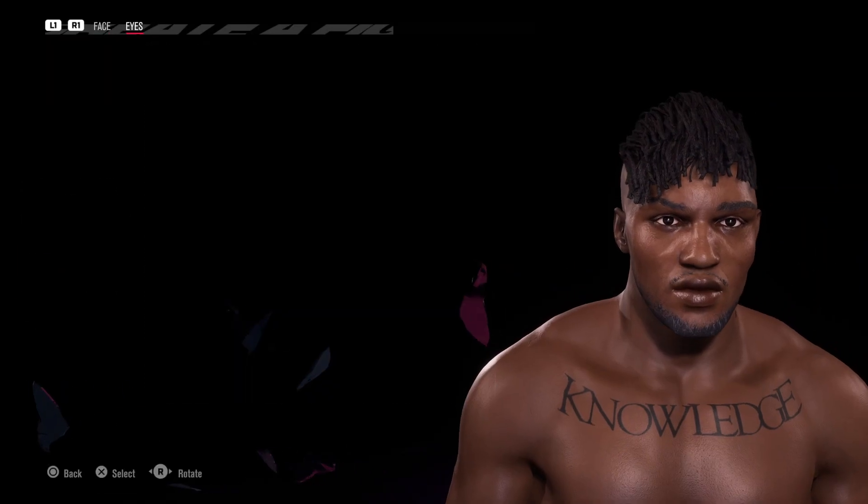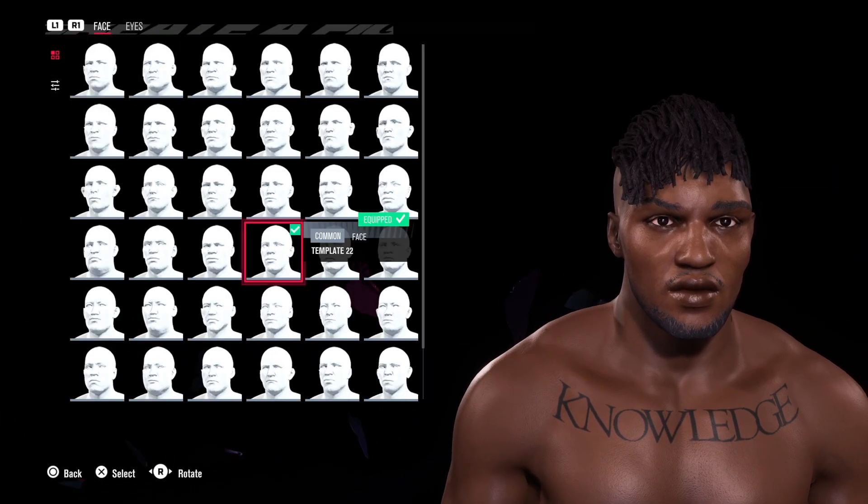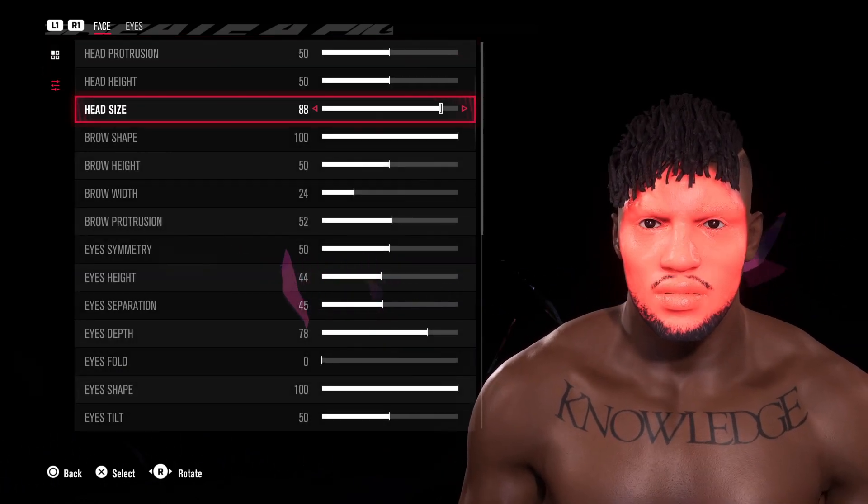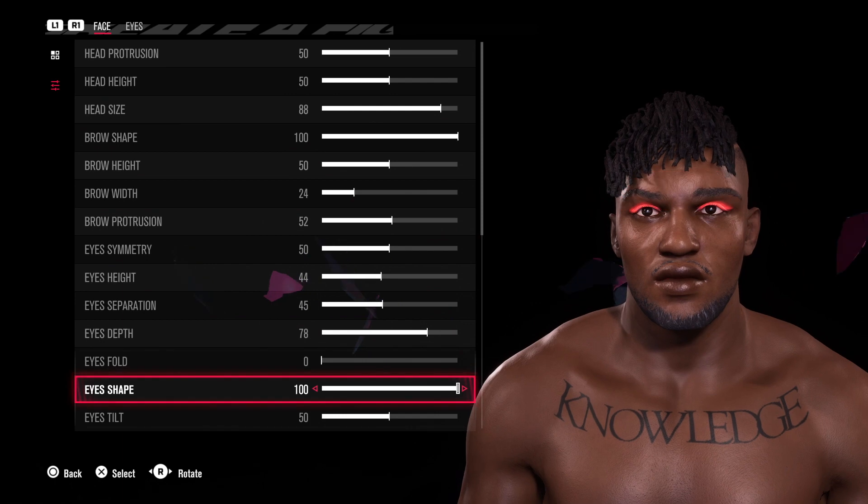For the body type I'm going with body number 9. For the head we're going to be going in with Common Eyes — Dark Brown — and face template number 22. Follow the sliders as you see on the screen to get the same results as mine.